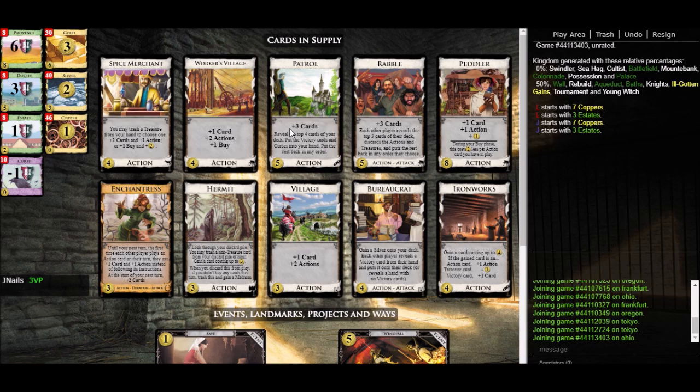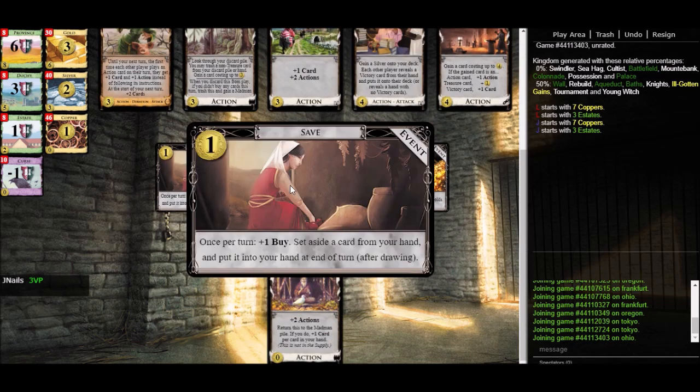Madman does count as action and draw. Let's also talk about the events. Save says plus one buy — you might initially think this is a source of plus buy, but it is not. Just like cards, you spend a buy to get Save and get a buy back, so it's buy neutral. What it's really saying is: if you have one extra coin you can go ahead and buy it without needing an extra buy, since buying Save costs a coin rather than a buy. So if we have an extra coin we can get the effect: set aside a card from your hand and put it in your hand at the end of the turn.